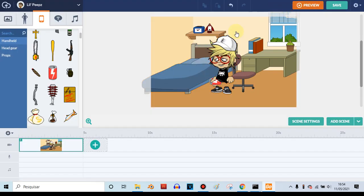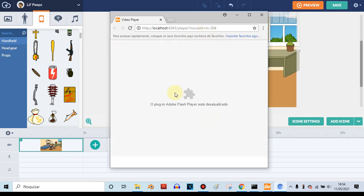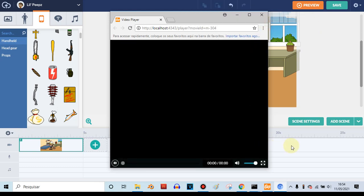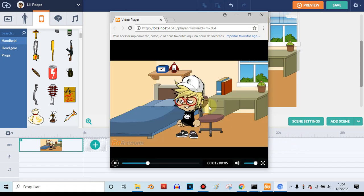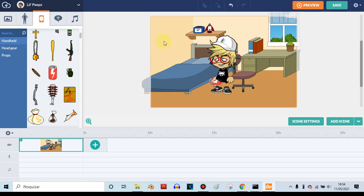And then let's preview it. Where the hell is the Coke can? You can see that the Coke can isn't here anymore. So for some reason, it's a bug that happens in Lil Peeps.